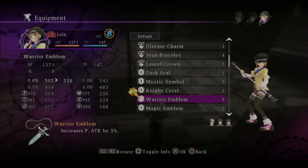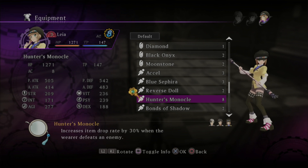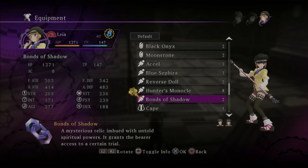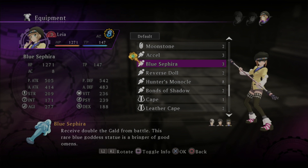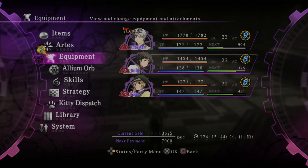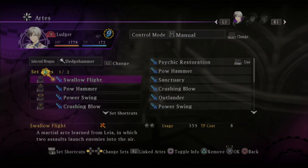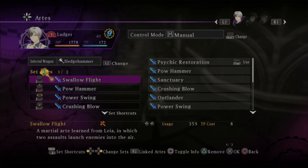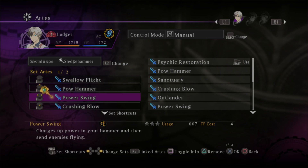Gimme dat, gimme dat. Her claw hand thing increases item drop, right? The lacrosse stick increases VIT, AGI, and PSI. Okay, so it gives stats — that's like a huge damage boost. And then her devil's arm obviously. I think this will do for now. Let's give her more drops — but only when she defeats the enemy, right.